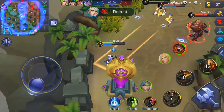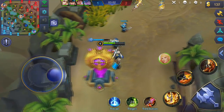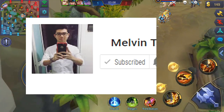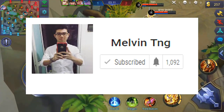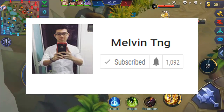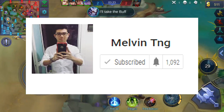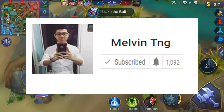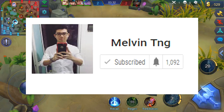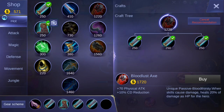That's it for the abilities and attributes of Hayabusa. We're now gonna go into some basic combos. By no means am I a pro at this game — I'm not on the top leaderboard or anything — but if you want to check out a really good player, I would suggest you go to Melvin TNG's channel. His link is in the description below. He's an amazing live streamer, currently Glorious Legend with almost 900 stars.